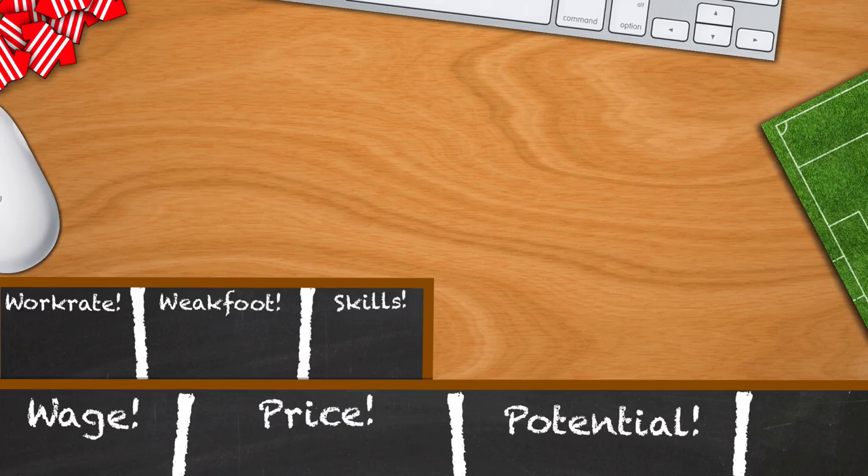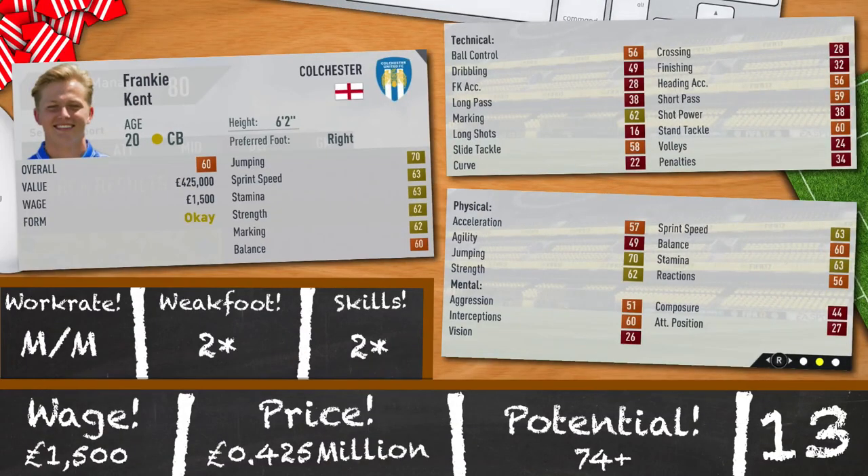In at 13th is Frankie Kent of Colchester. 20 years old, 6 foot 2 and 60 rated. Plays centre back: 70 jumping, 63 sprint speed, 63 stamina, 62 strength, 62 marking. Medium/medium work rates, 2 star weak foot, 2 star skills and a potential of 74. He's got decent potential compared to the other players in this countdown, and you can get him from Colchester for 0.425 million and 1,500 a week.